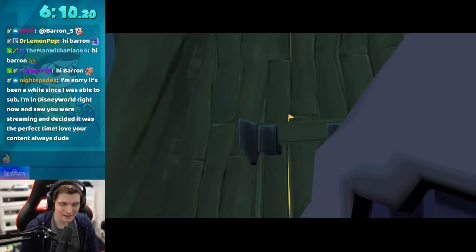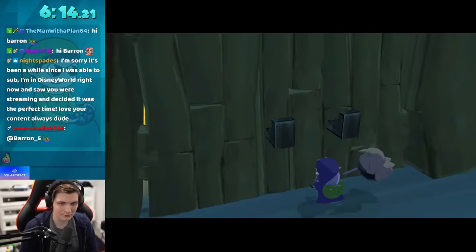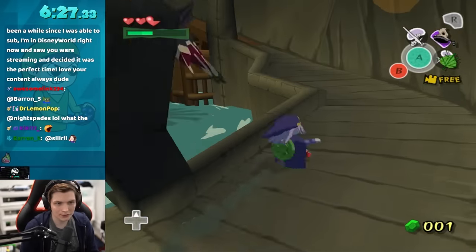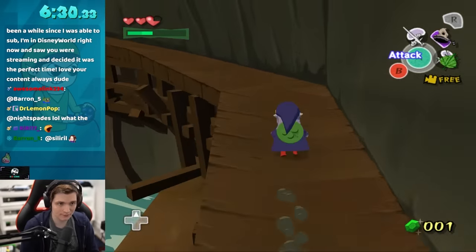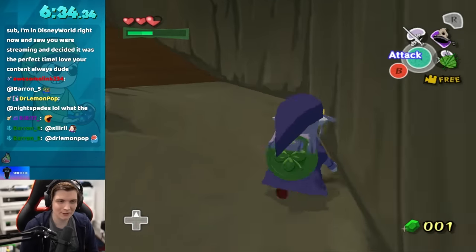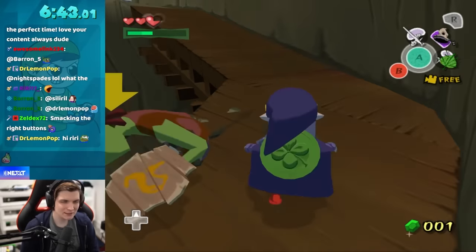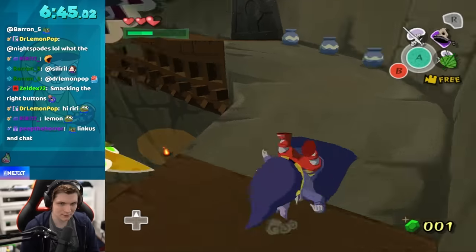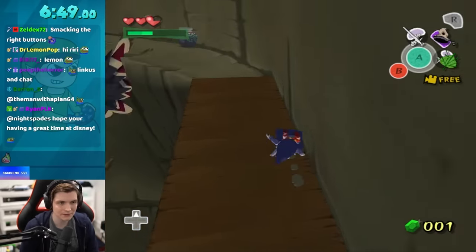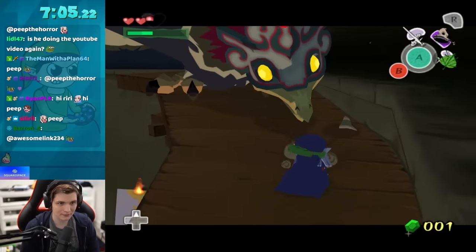Now we have everything we need. We'll smack the switch and enter the fight. Normally when fighting Helmaroc King, you'd want the boomerang to cancel his wind attacks, the sword to damage him, and the Skull Hammer to break his armor. This would technically be possible with the items I have, even without glitches, but it would be incredibly slow. Thankfully, there are some really cool mechanics to get around that.